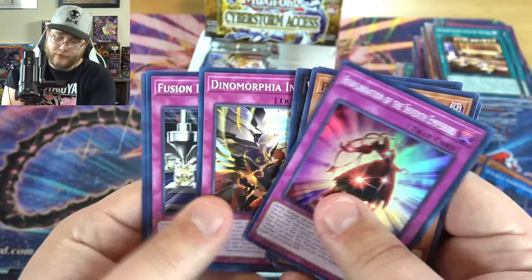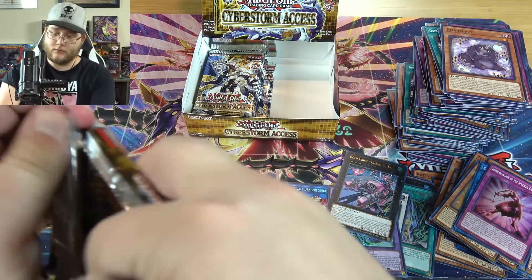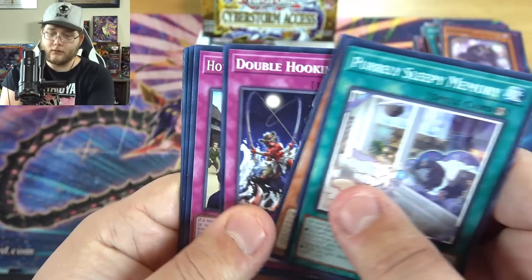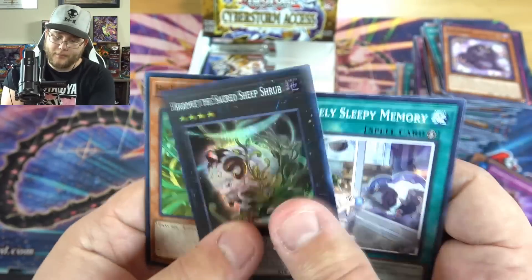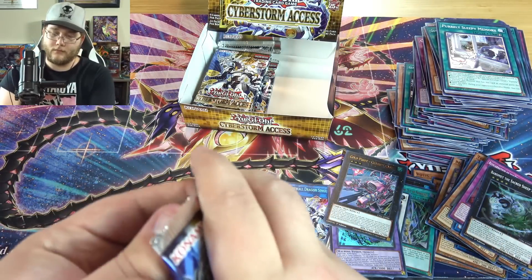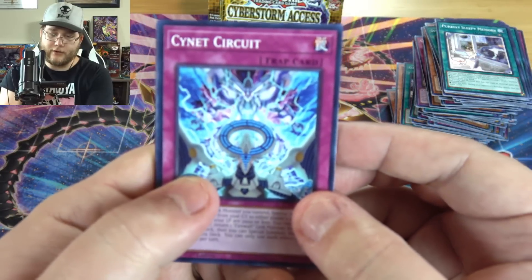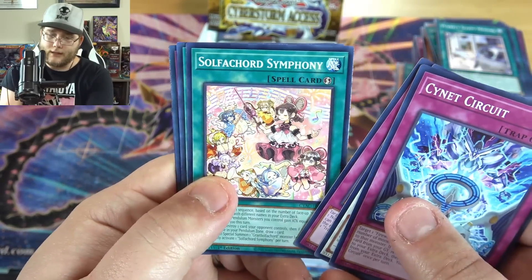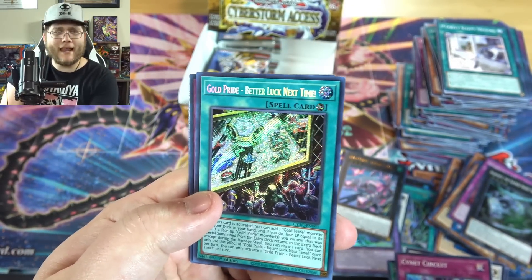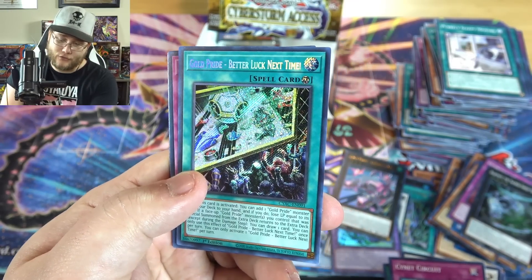We got Reincarnation of the Seven Emperors. Sleepy Memory. And there's the Sacred Sheep again — that one's so funny to me. Heart of the Cards, give me that Starlight. Let's see if we can do it. And there's the other secret — it is Gold Pride Better Luck Next Time. I feel like that's just fitting, right? This is probably the best of the new support there for Gold Pride. I think this is their strongest one — it helps you get more stuff out there.